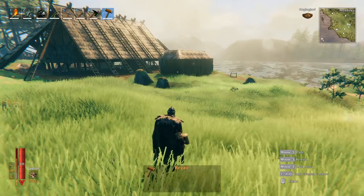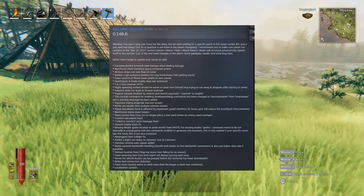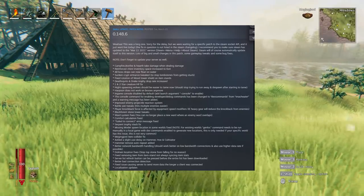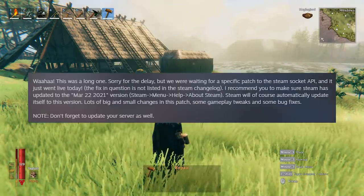Welcome back to another episode of Valheim. Valheim finally released their update sometime in the wee hours of last night, so the current version is 0.148.6.